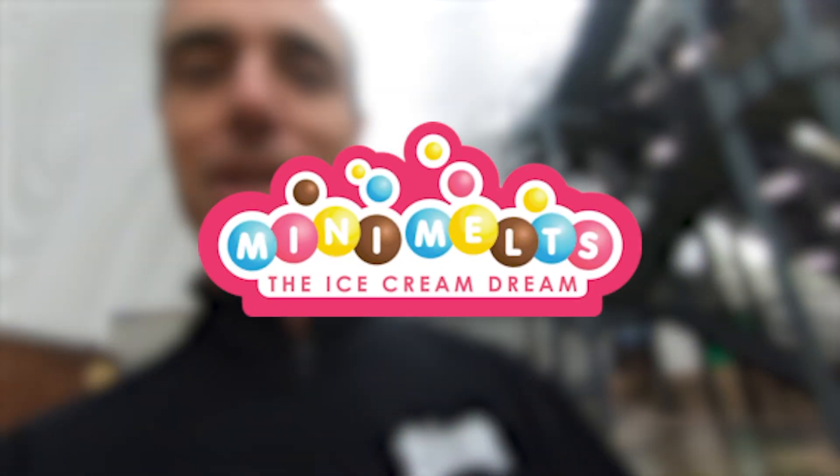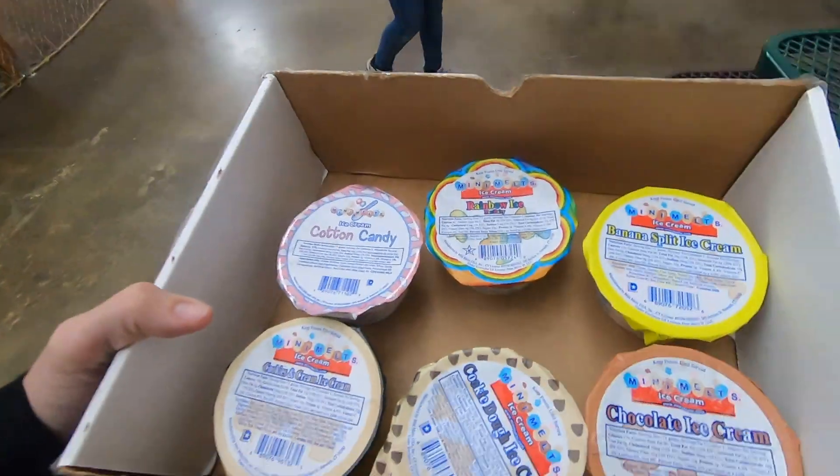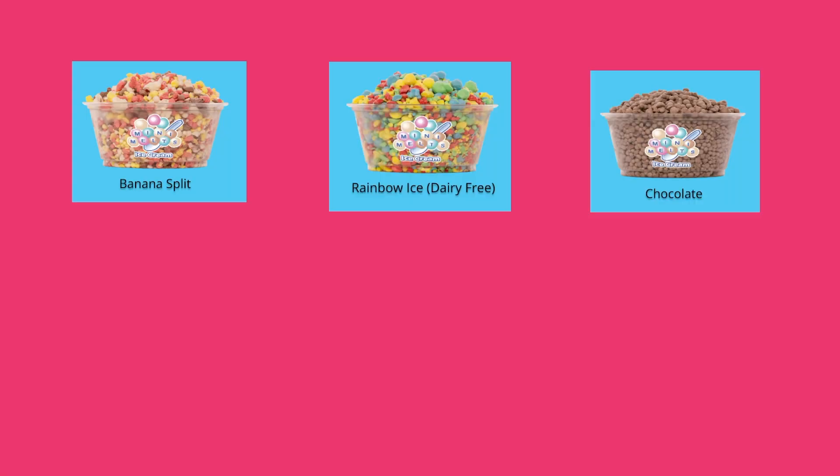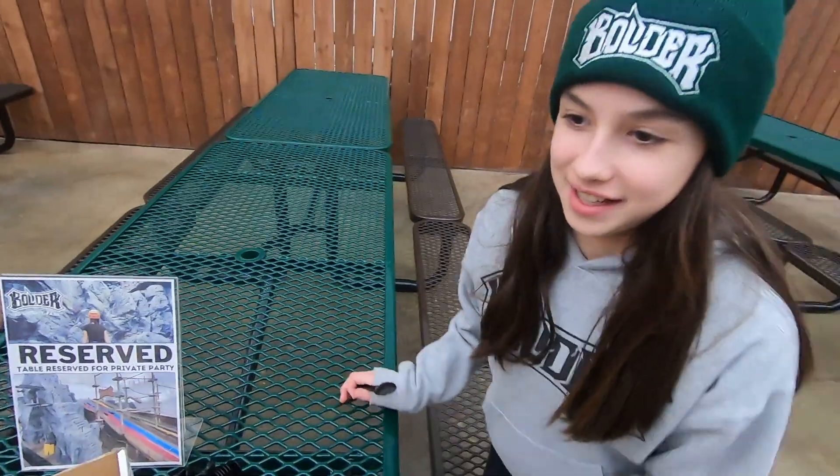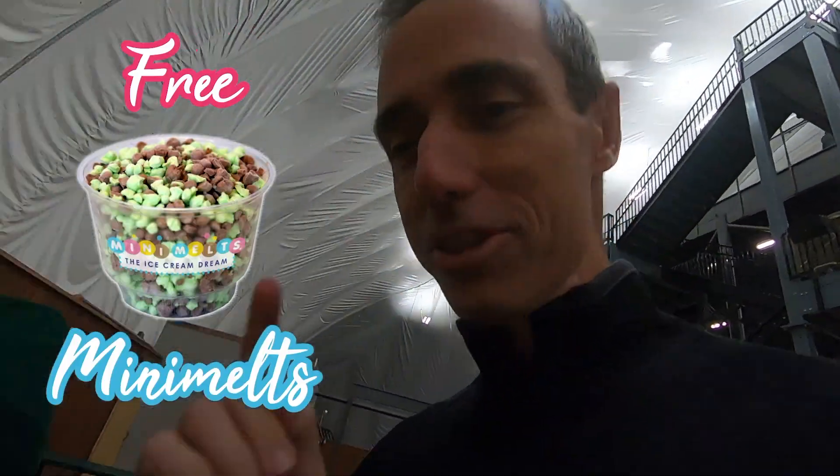We are about to play a game. It's called the Mini Melt Taste Test. Here's how the game works: we've got six different flavors of Mini Melts. We are going to pick a flavor and have somebody try to taste it. If they can guess what flavor they're tasting, they win a free Mini Melt. That's how the game works.